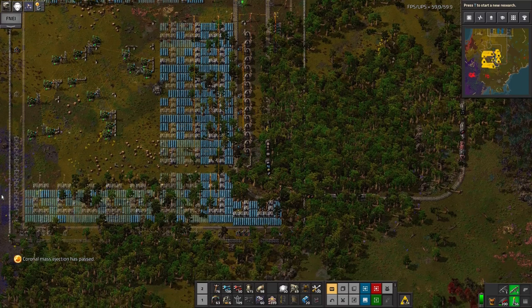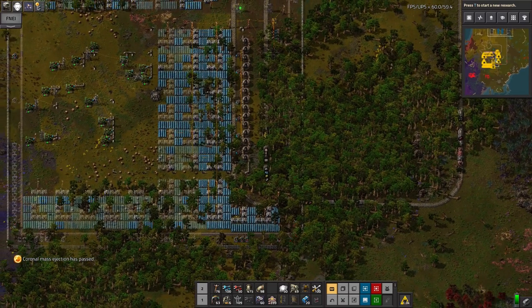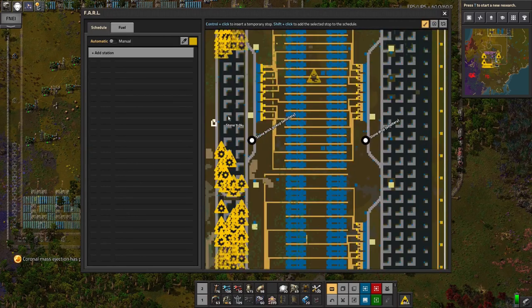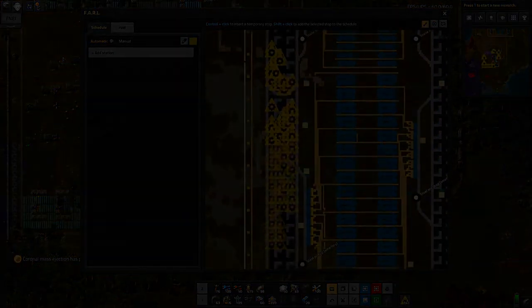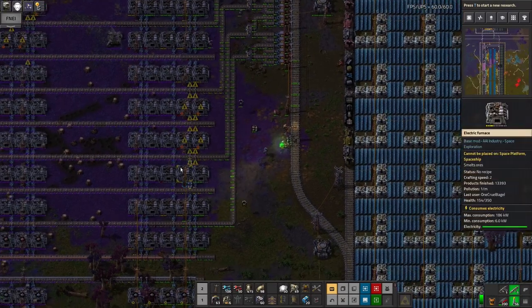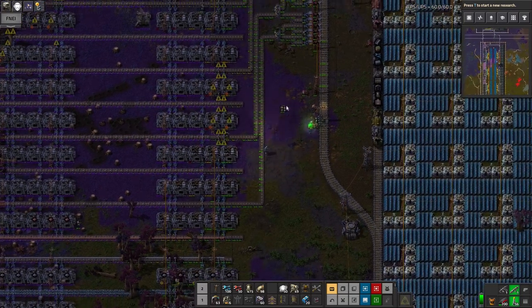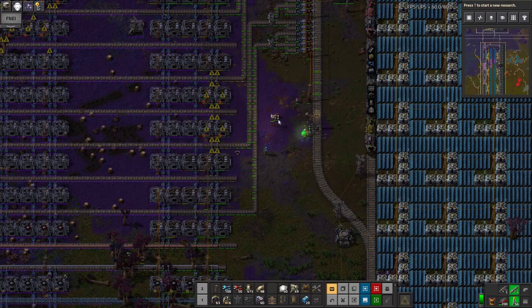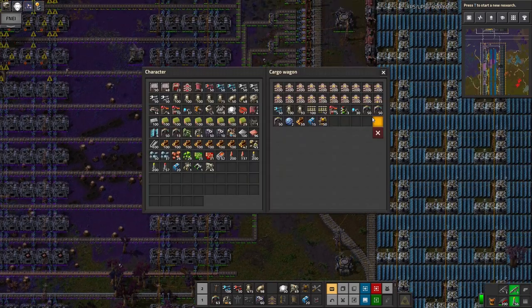I guess the next step is just to go in and try and fix it up a bit - go and repair all the damage, and hopefully there won't be another one for at least another four hours. So I came in and started looking around to repair it. I've loaded up this chest here with things like belts, railway lines, power poles, and so on - all the things I had in my tray that I think are going to be useful.